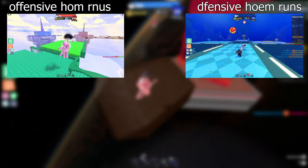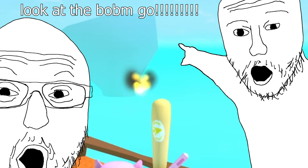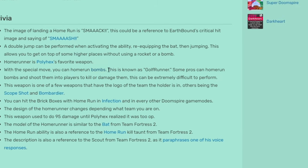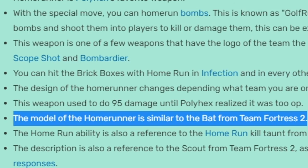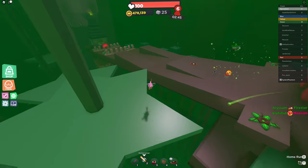Home running people is just the start. Remember how I briefly mentioned that you can home run bombs earlier? The wiki calls it Golf Runner apparently, but the wiki also says the home runner's model is based on the TF2 bat model, so I wouldn't exactly trust them for the most precise information. Anyway, this does have a somewhat legitimate use for two things.